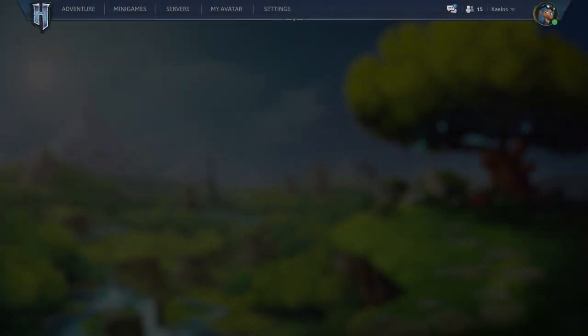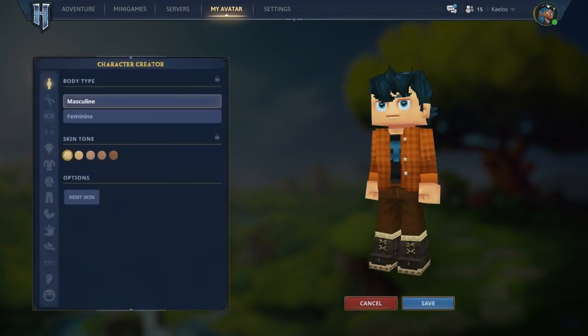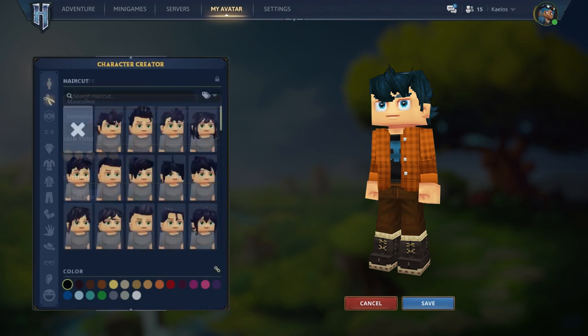I'll be talking mostly about the UI elements of the My Avatar option rather than the designs themselves. So here we have the character creation window — there's a lot going on. The first icon allows us to choose fundamental features like body types and skin tone. The second icon lets us change our hairstyle and colour. The dye tab is a feature on all of the cosmetic tabs, and some items have access to more colours than others, as well as dual tones.